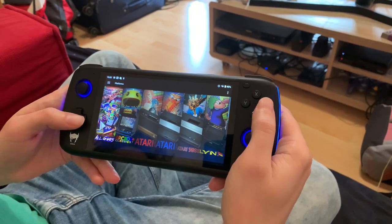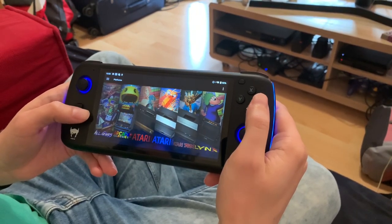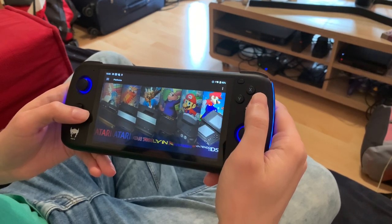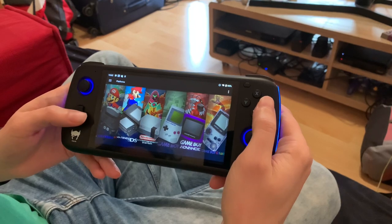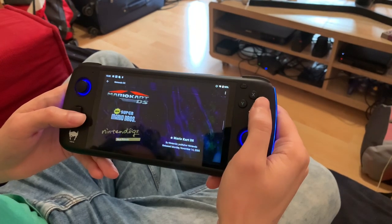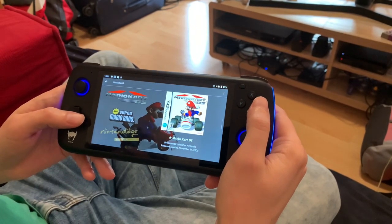Welcome back to Retro Game Geek. Today we're going to be looking at how amazing Nintendo DS looks on the Odin Pro. This is LaunchBox here — go into DS and let's load up Mario Kart DS.